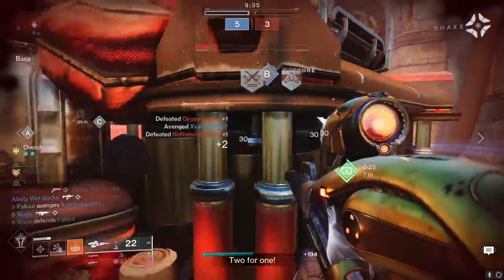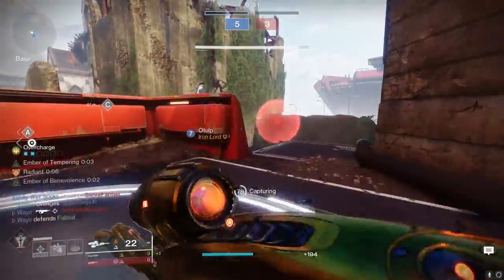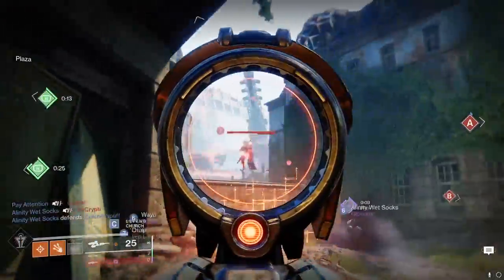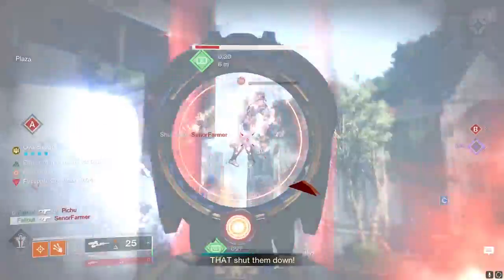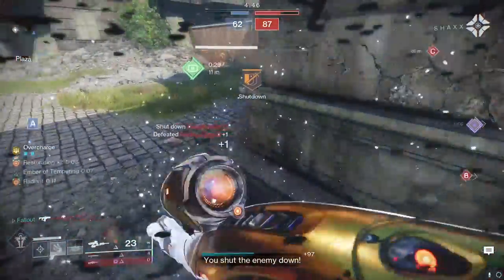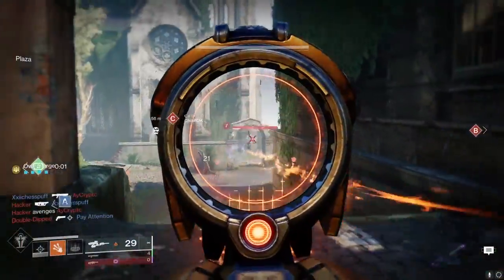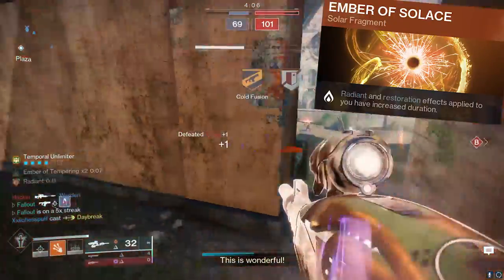Enter Vex Mythoclast — a very easy-to-use exotic primary with respectable range and time to kill. With the exotic catalyst applied, you already get bonus damage, accuracy, and stability after a kill. But now with Rain of Fire added in, you're getting even more extra bonus damage thanks to becoming Radiant. Get one kill with this combo and you get plenty of free extra damage to rip through the enemy team even harder for a short duration. If you run this build in PvP, be sure to equip the Ember of Solace fragment to extend your Radiant duration even further.